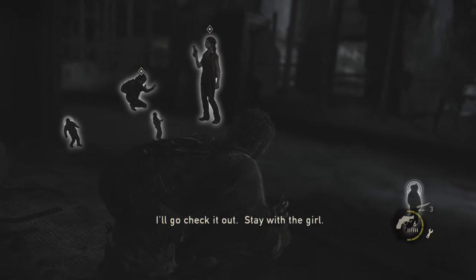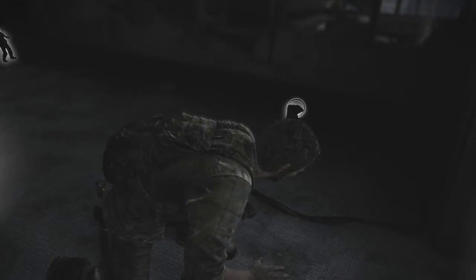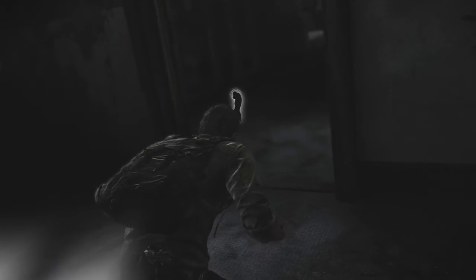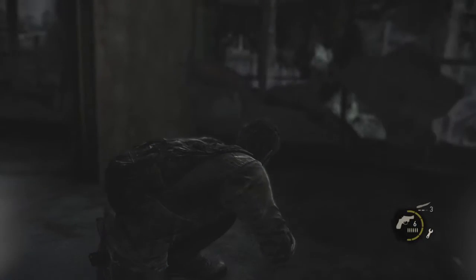Runners - go check it out, stay with the girl. So pretty much, what you want to know about this game: there are three types of zombies, but I won't spoil the third. There are two main enemies you'll see throughout the game - well, there's humans of course, but humans aren't that big of a deal. The zombie enemies consist of clickers and runners, and then there's a type that's a mix between them - so I guess there are four types. The fourth one gets a cool introduction, so we'll let you see that. The clicker-runner mix type is pretty rare.